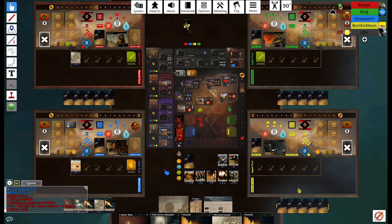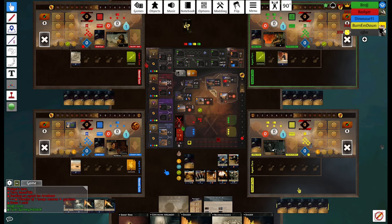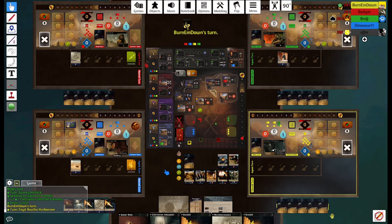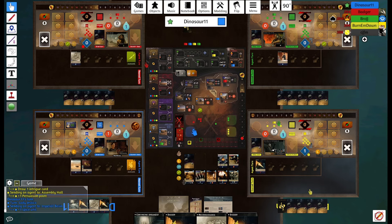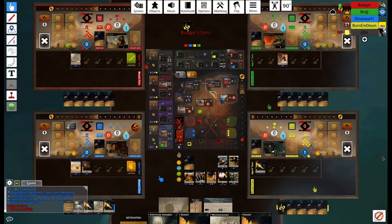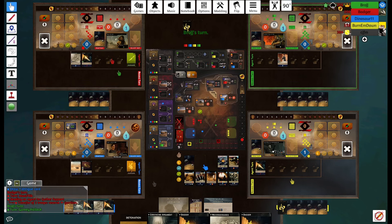We start off with a rough hand. We go to contract and pick up the spice refinery contract. No faction access, unfortunately, but I think we should be able to go to Imperial Basin with our ring and pick up an intrigue. Since we have two daggers we can probably put one troop in and get value out of it. We get a memory and pick up Detonation — could be relevant. In early combats we could just go to Gather Support and then deploy with Detonation, which could catch people off guard especially early when people don't have many troops.